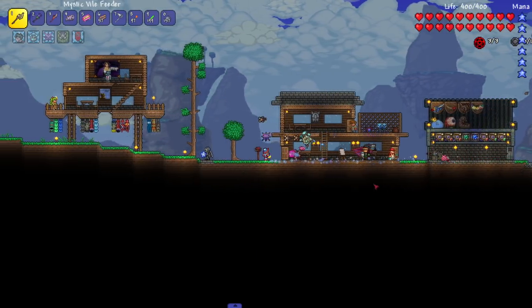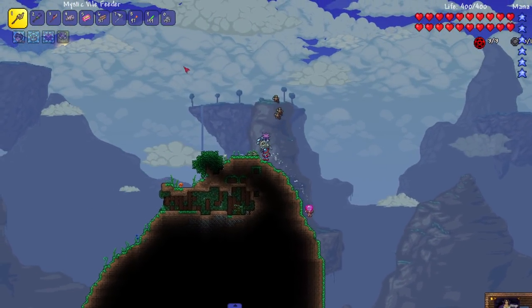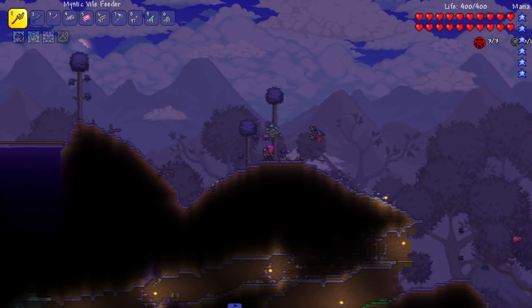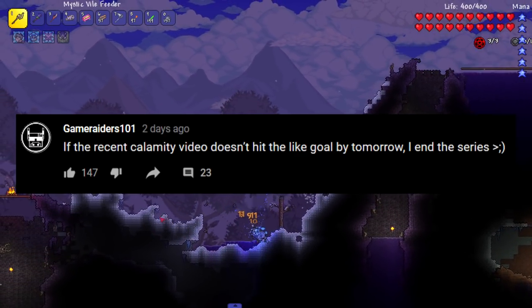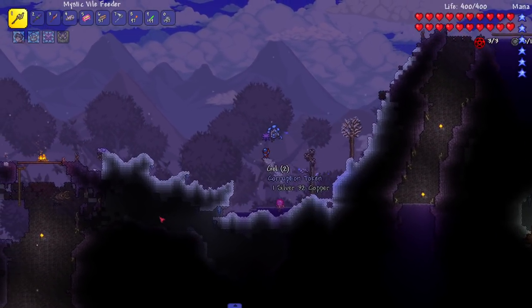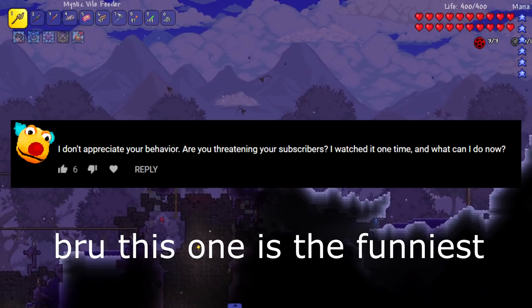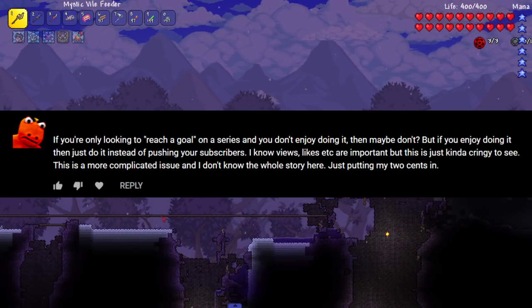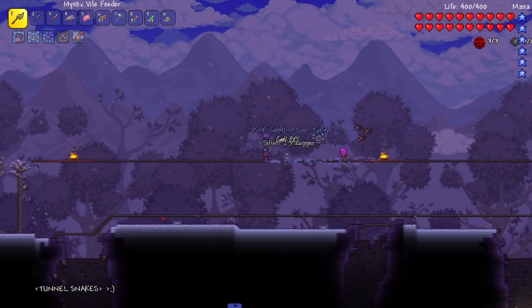Let's go fight this boss. I'm a little scared — I feel like this might be a difficulty spike — but we are still just playing on expert, no revengeance, none of that. We're just having a nice chill playthrough. It's very funny how I posted in my community post like 'if the last video doesn't hit its like goal I'm quitting the series,' and a lot of people took that seriously. There's a whole meme about me not finishing series. I can't even joke around — people are like 'yeah, we're expecting this from you.' I even typed a sarcasm face in the post!